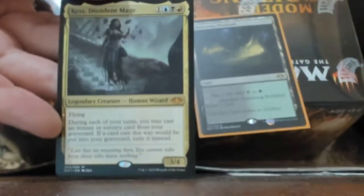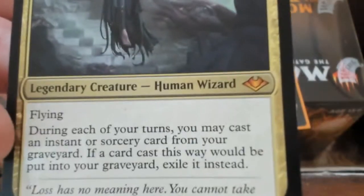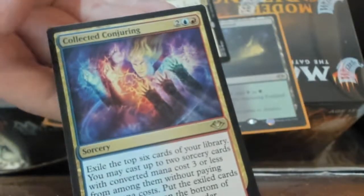I got the Kess, the Dissident Mage — 'during each of your turns you may cast an instant' — and I got a Collected Conjuring, which is nice. It's kind of like Collected Company but different.